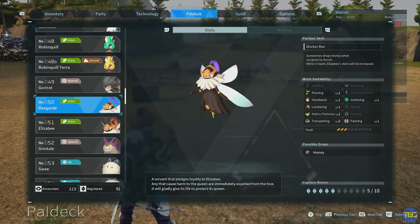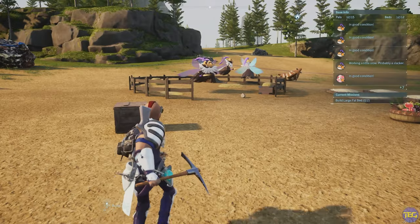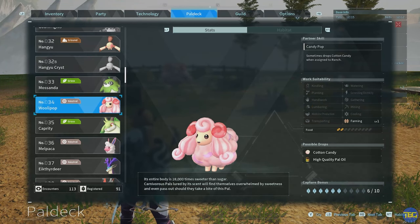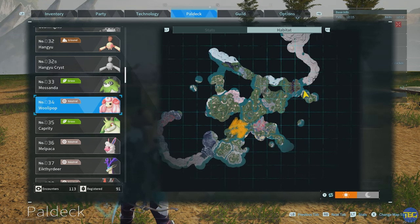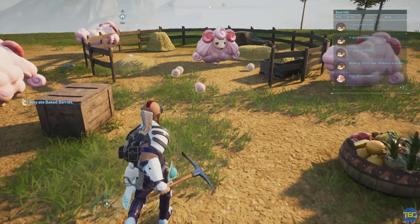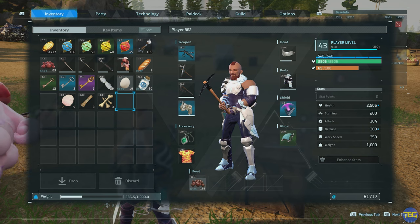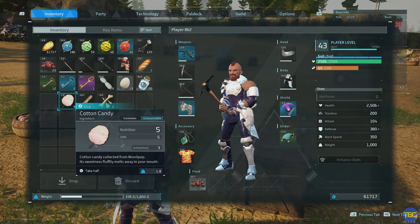Next up is the Bee Guard, which is going to get you honey in your ranch. These can be found in the orange areas marked, and they're a little bit higher level but not too crazy — once in your base they'll drop honey, which is really useful to feed to your pals and to make into other items. Last up on the food items list is the Woolly Pop, which can actually get you candy floss. Found in a quite limited area on the map, if you stick some of these in your ranch you'll get loads of cotton candy. It's not the most nutritious item, but it has no spoil timer whatsoever — unlike eggs, which have a 10 minute spoil timer.